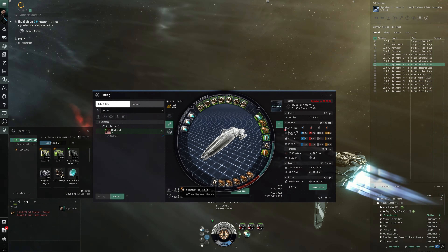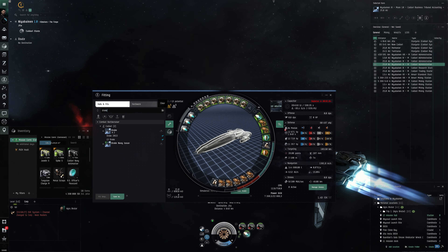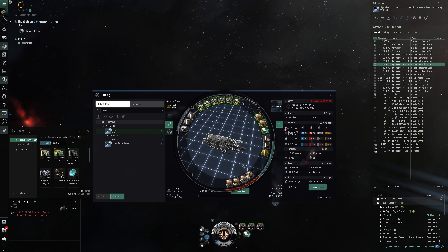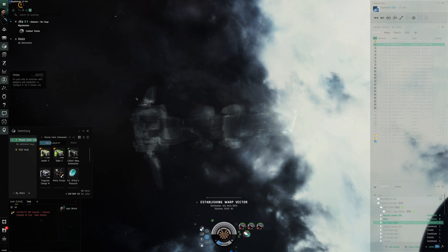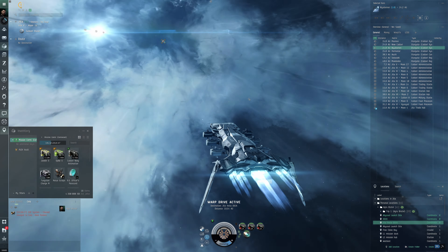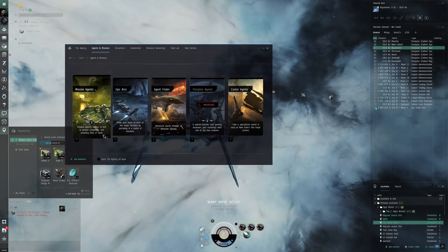Looking at this fit — the capacitor power relay and capacitor flux coil seem a bit unnecessary and hardly make any difference. We could put something more useful there, like a damage module, but we don't have much CPU to spare. The L3 Drake fit I'm thinking about is nicely fitted with CPU and power grid very close to max — fully utilizing the ship's potential. We should probably do the L3 missions near Jeter first to get acquainted before farming properly.